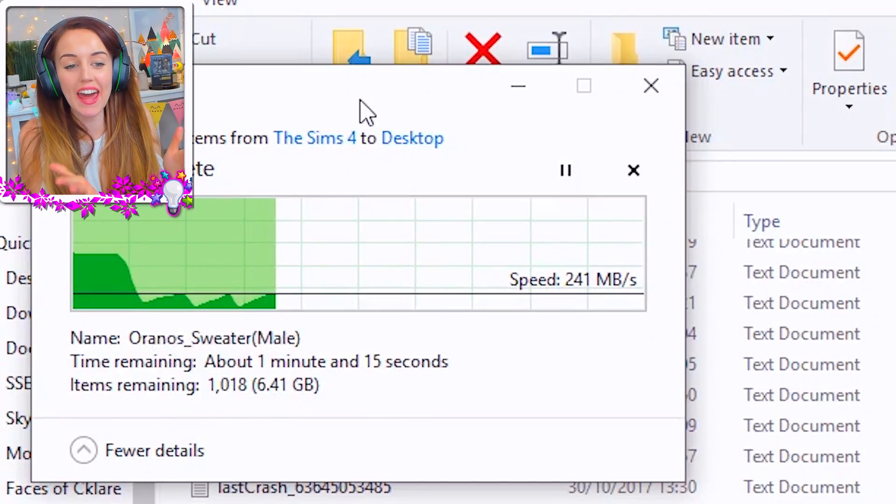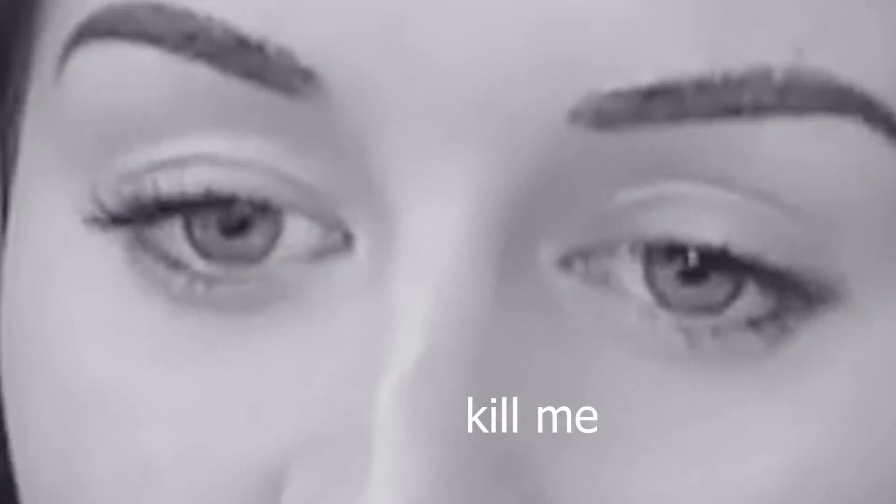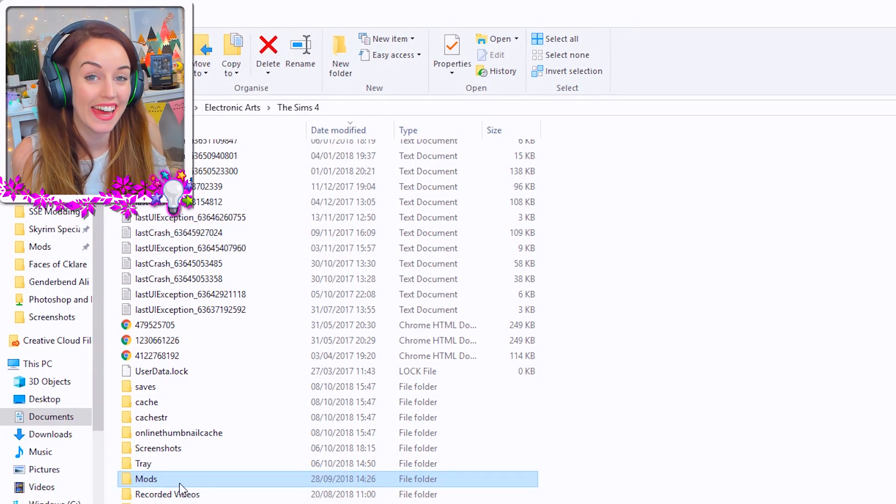Hey my little picture-roonies and welcome back to a new video. As you can probably tell, I am currently moving my entire mod directory to my desktop temporarily and taking my mods out of my game. Why am I doing this? Because you guys keep asking me, will you try and make your sims without any CC? And this has actually taken a while because this folder is 10 gig.